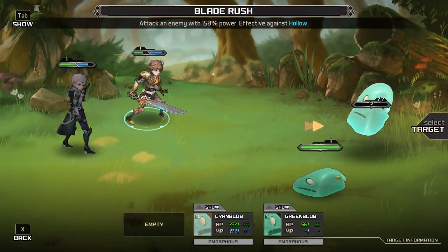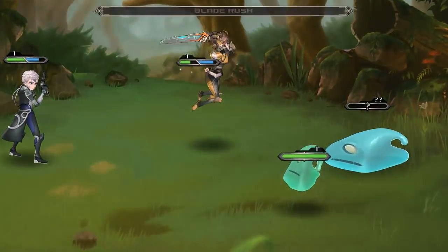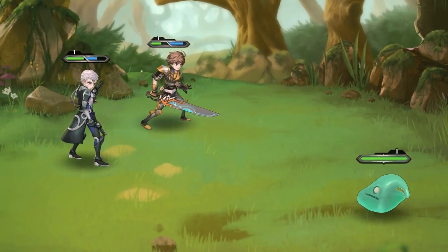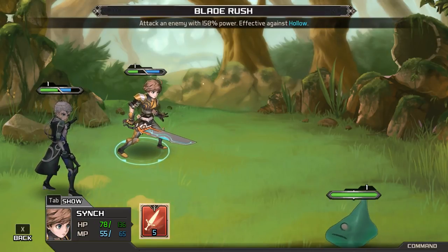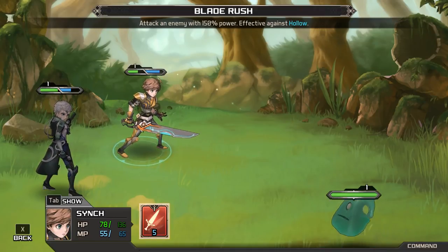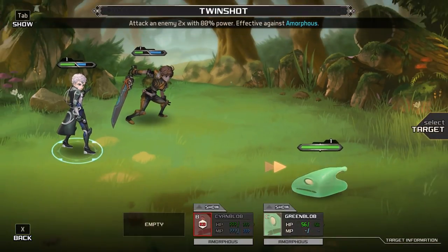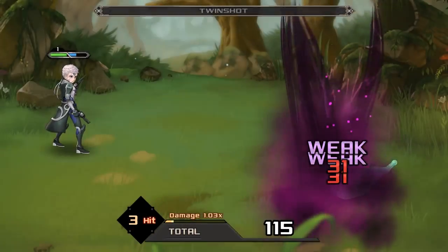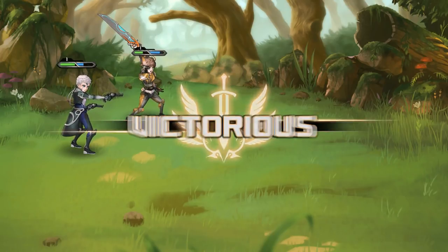We're gonna do the big ol' blade rush on fatty there, and then we're gonna do the gun thing on fatty as well. Nice — weak! That's right, you're dead. What stops me from just always doing the skills? 150% power — why would I not do that? Maybe I want to give the enemy a fighting chance. Take that, buddy! Hurray! On to the next monsters. Hopefully we can get leveled up here pretty soon.